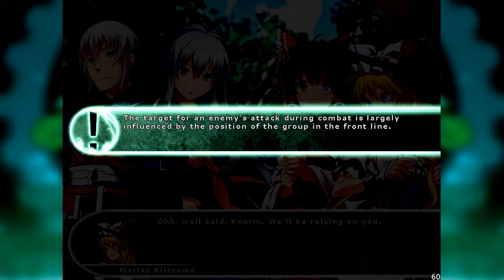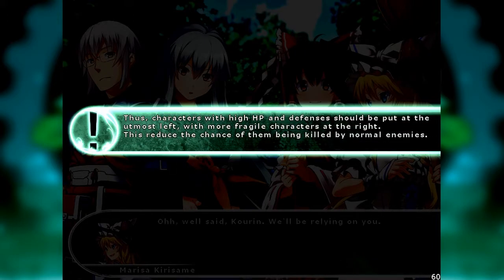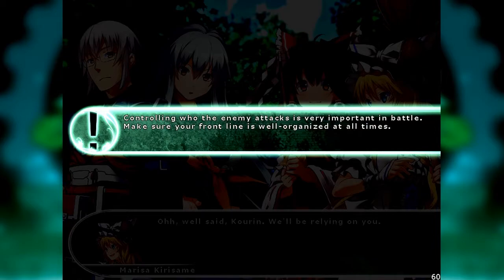The target for an enemy's attack during combat is largely influenced by the position of characters in the frontline. In short, enemies are inclined to attack the leftmost character — physical enemies especially show this tendency. Thus, characters with high HP and defenses should be put at the utmost left, while fragile characters go to the right. This reduces the chance of them being killed by normal enemies. Controlling enemy attacks is very important in battle — make sure your frontline is well organized at all times. It's absolutely vital!